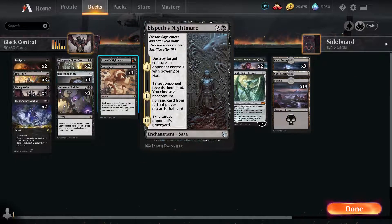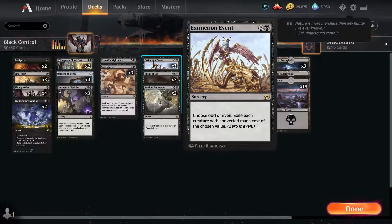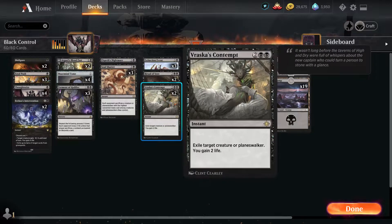One Elspeth with Nightmare for getting rid of graveyards and their hand. Three Soul Shatter for removing big ones — great for a mid-range deck, a mutate deck, or anything where they play really big creatures. Extinction Event for exiling everything. Ritual Soot does the same sort of thing, destroying creatures that cost 3 or less. And two Veil of Content for exiling creatures or planeswalkers — exile is better because they can't get it back.